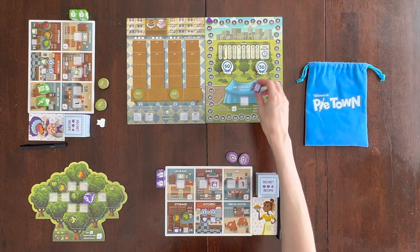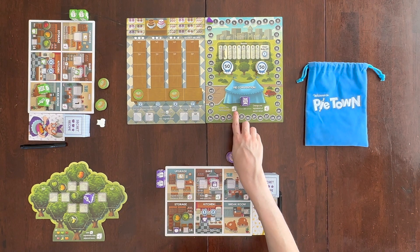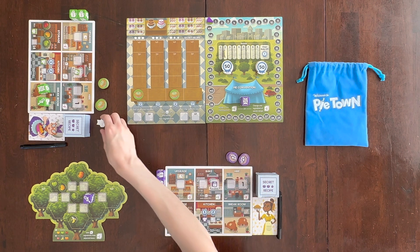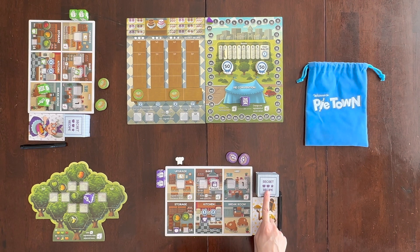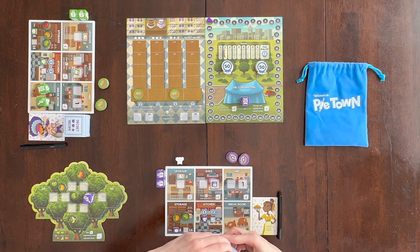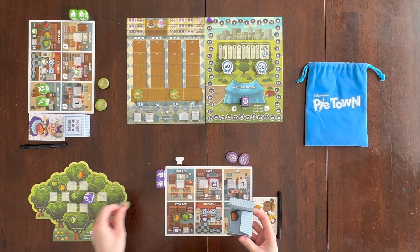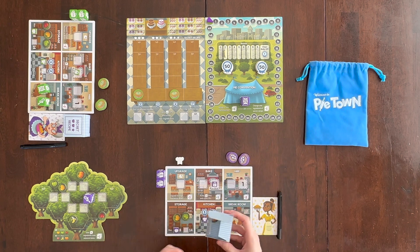Another place you can go is the pie convention. At the pie convention, you can either assign a new starting player and take back the first-player token, or you can change one ingredient of your secret recipe. So if you feel like an opponent has figured out one of your ingredients, you can swap it out — for example, changing a red apple for a green one. You take the replacement tokens from the bag, not the orchard.